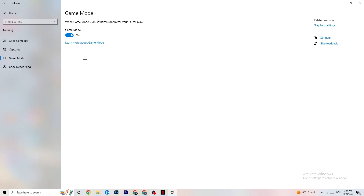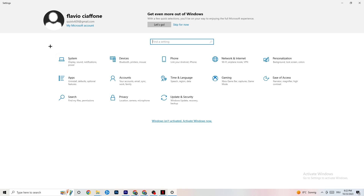Hit Game Mode — this one is a little tricky. I can't tell you now whether to turn it on or off; you need to check it for yourself. Turn it on, try your game, then turn it off and see which works better. Once you're done, go back to the main Settings.